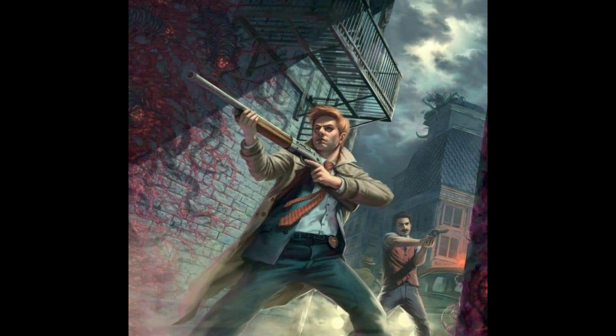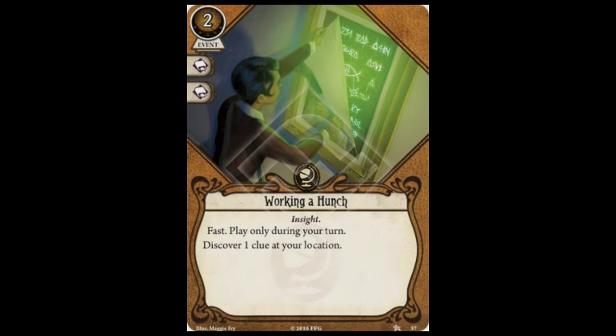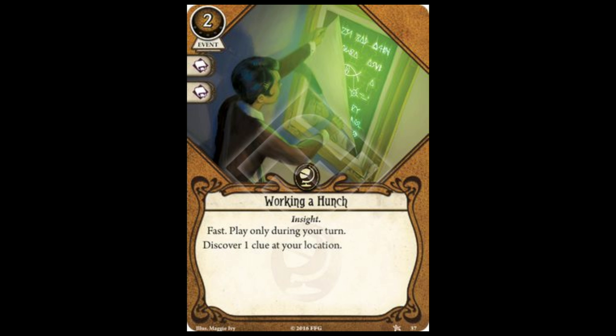The key here is that extra point of damage — essentially you get a free damage without having to make a second skill test. What makes a weapon like the machete, or any card that guarantees success without a skill test, so good is that by taking away the chance of failure, you're potentially saving several actions, not just one. A card like Working a Hunch from the core set is a perfect example, because it gets you a clue without a test. I remember a playthrough of the scenario Heart of the Elders where I failed an investigation check testing a 4 Intellect against a 3 Shroud and failed about 5 times in a row. Those 5 actions were very costly, and if I had a card like Working a Hunch, the entire scenario could have gone differently — that one card would have saved me 5 actions.